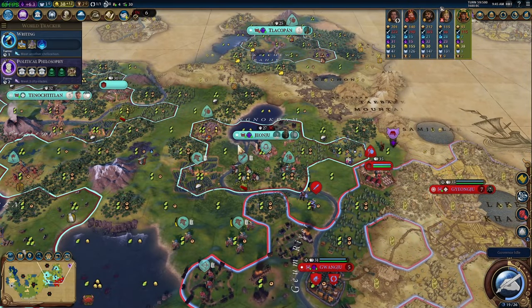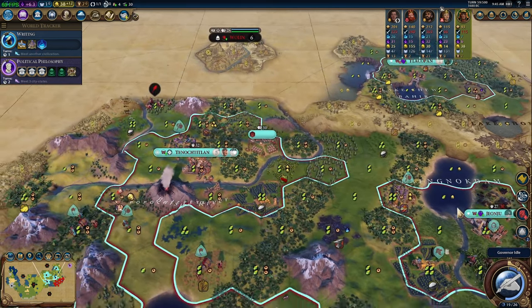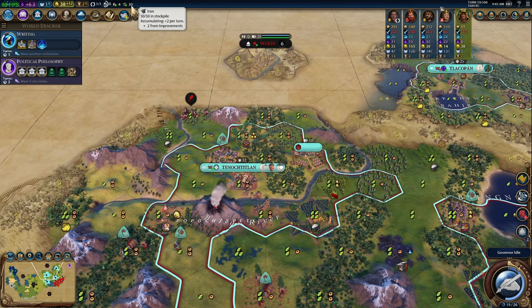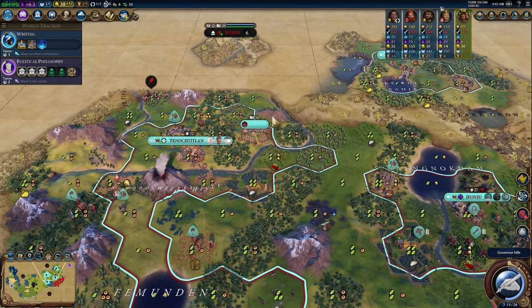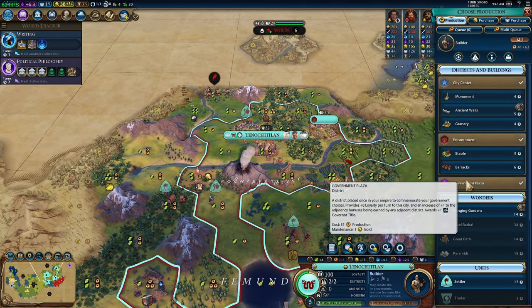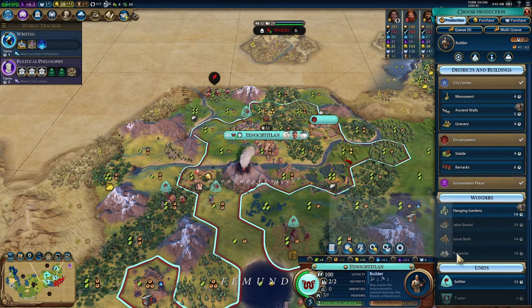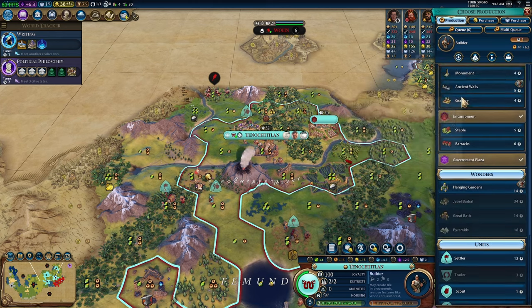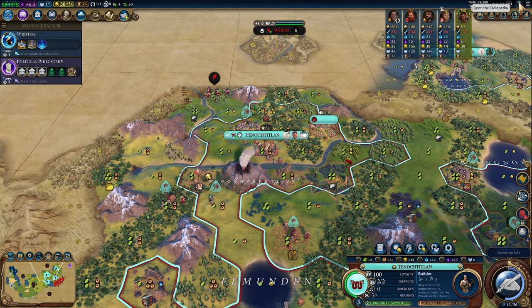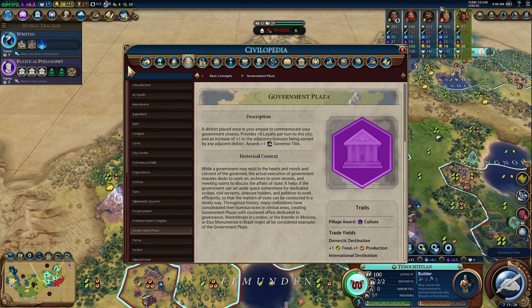We have Magnus here but we just won't be able to chop out units that require strategic resources for the rest of this city. That's fine — we can chop out a couple archers. Wait — why can't we build the next building for our government plaza? Let's look at the Warlord's Throne — why can't I build this?